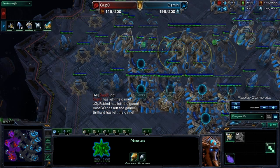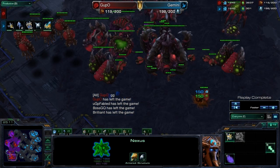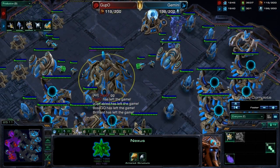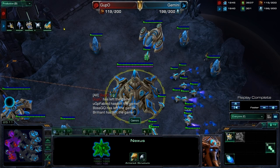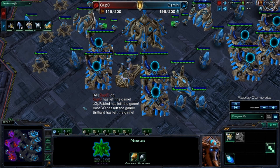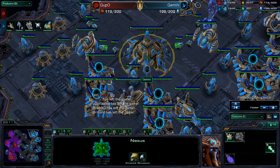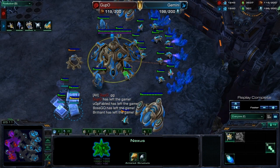Back to if he just went Mutalisks first — if you scout that and you're on two bases doing a regular two-base build, he's going to be able to pin you back a lot of the time. Because you don't really have the economy to warp in mass Stalkers, fend him off while trying to tech up to Storm, and then go out and take your third base — he's really going to be containing you hard on those two bases. The quick third base really allows you to get that economy up so you can just flood out units when the Mutalisks come out, plus cannons, and it's really not that difficult. Once Storm gets up at a really nice timing, you can just lay waste to any Ling-Bane-Muta composition.